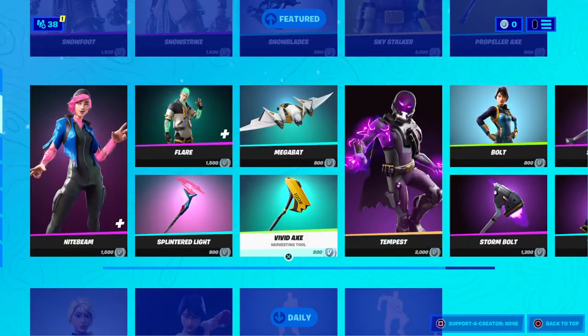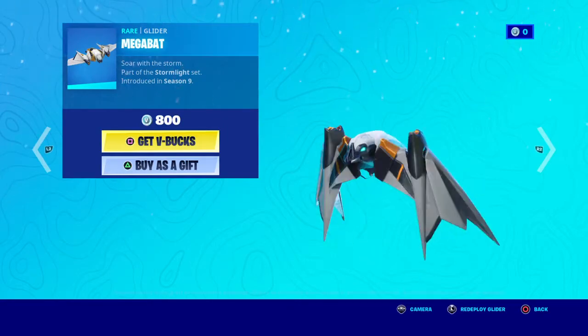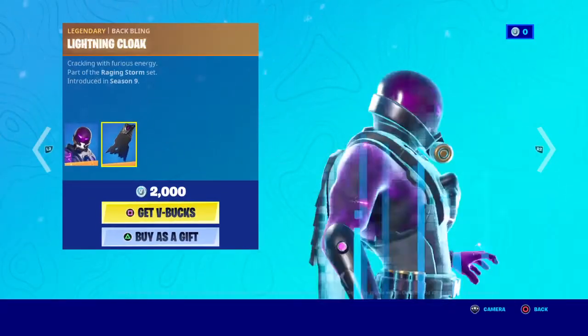Splintered Light, just a really cool pickaxe. Vivid Axe. Megabats Tempest, really good skin.